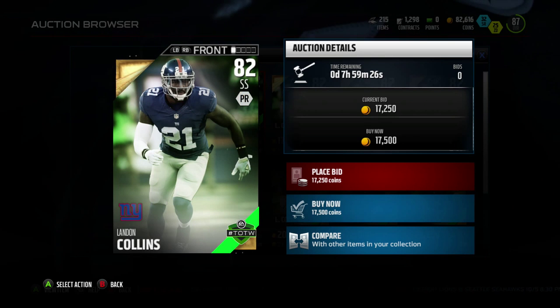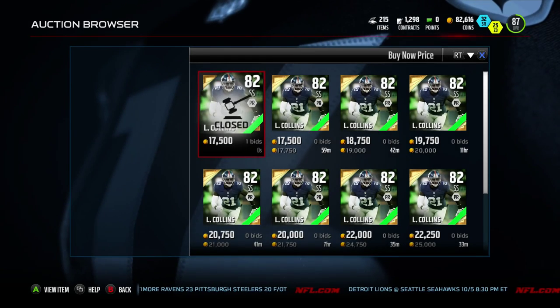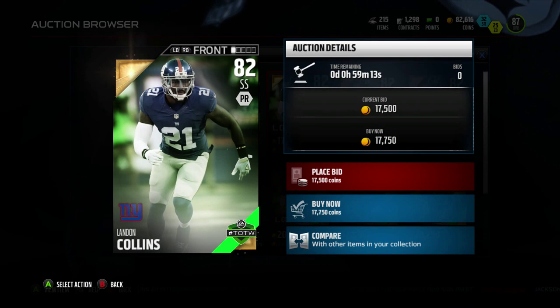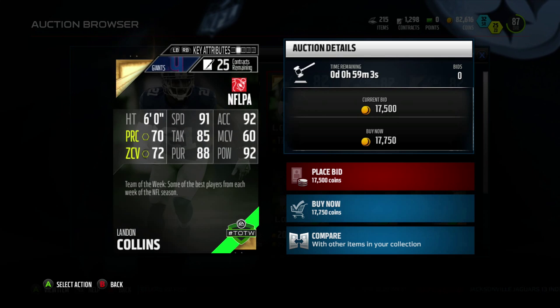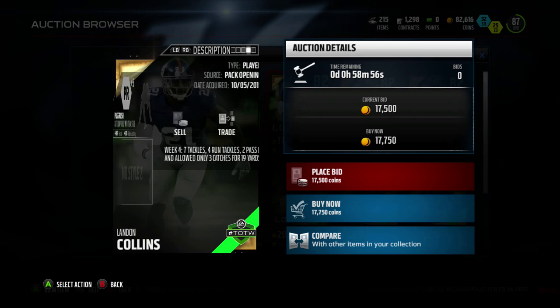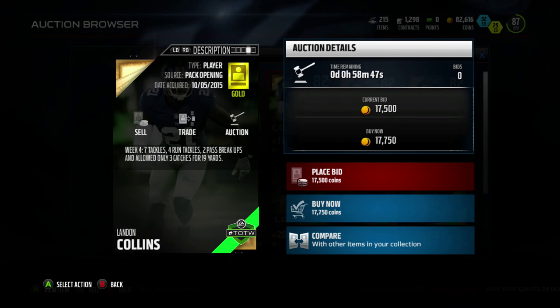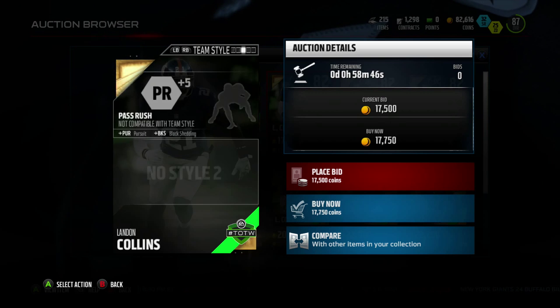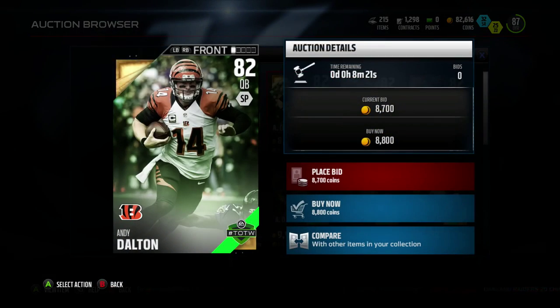Then we got strong safety Landon Collins of the New York Giants — 91 speed, which is high as hell for a strong safety. His height is six foot, which is decent. 92 acceleration, 72 zone coverage, but 92 hit power. This is a pretty good budget beast right here. He had four run tackles, seven tackles overall, two pass breakups, and only allowed three catches for 19 yards. Really good for the Giants, who really shut down a very hot Buffalo Bills team.